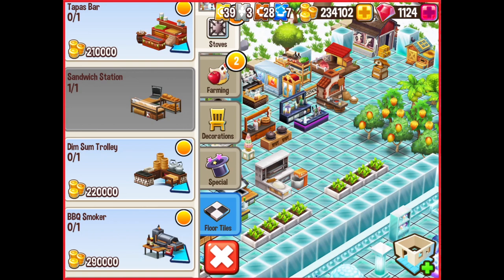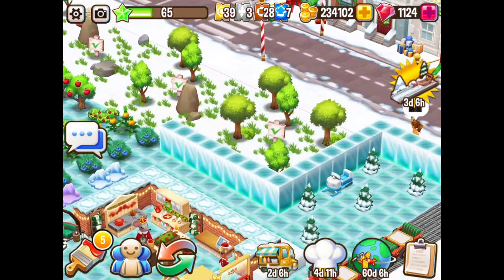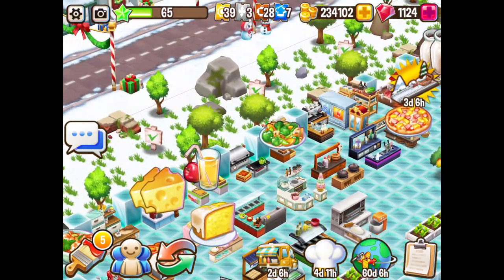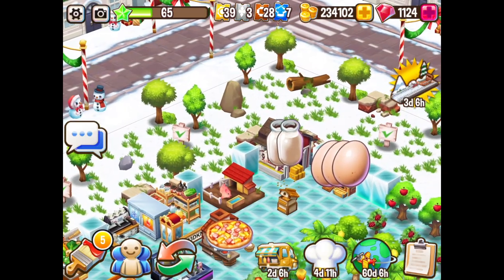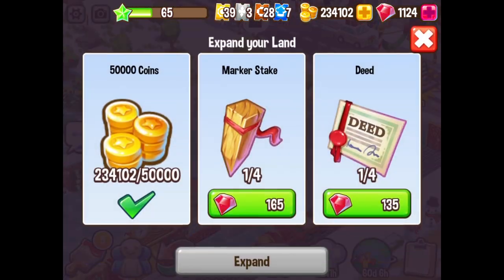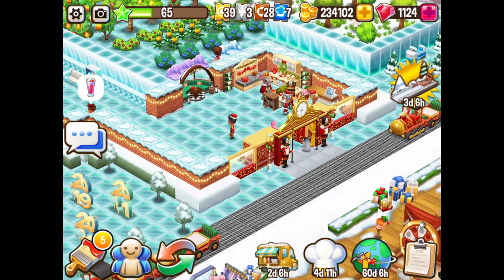So we've got the tapas bar for $210,000, and the dim sum trolley for $220,000. Now, the barbecue smoker, which I do like the look of, I can't get yet. And I've got this gorgeous little space down there. Now the other thing I want to do within my game is to actually open up these areas — I've done the one corner, and I've got the whole of this back section to do as well. Now, it becomes more expensive as you start expanding towards these areas, as you can see from the actual coinage required. In addition to the coinage, you need a lot of these deeds and marker stakes. So the question is, should I do it?